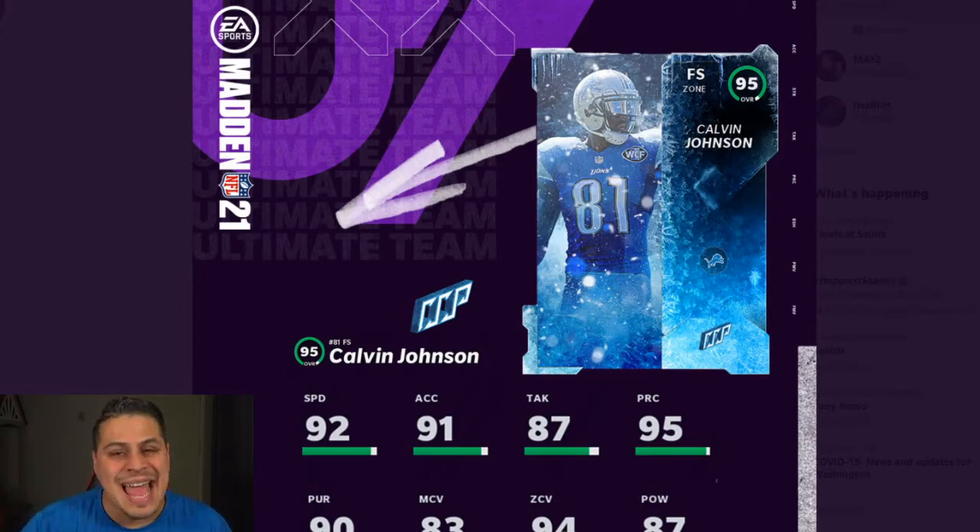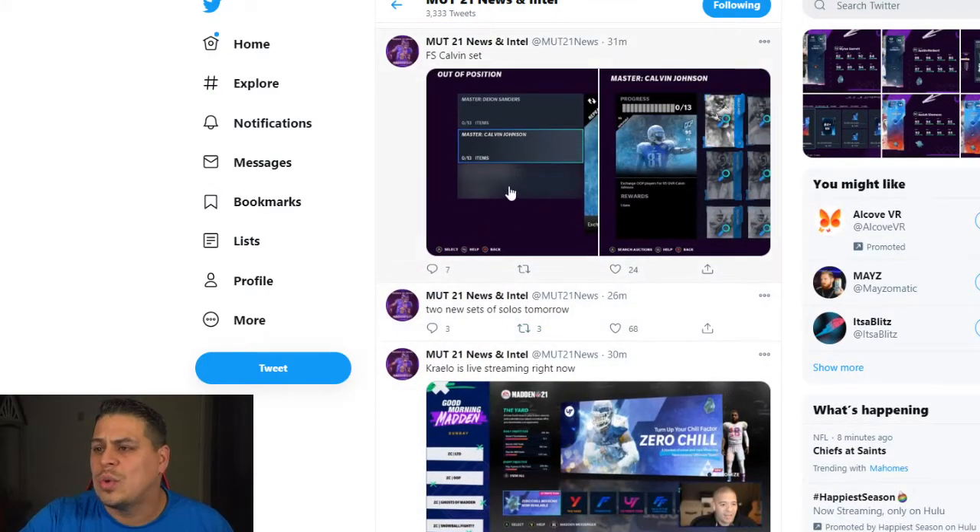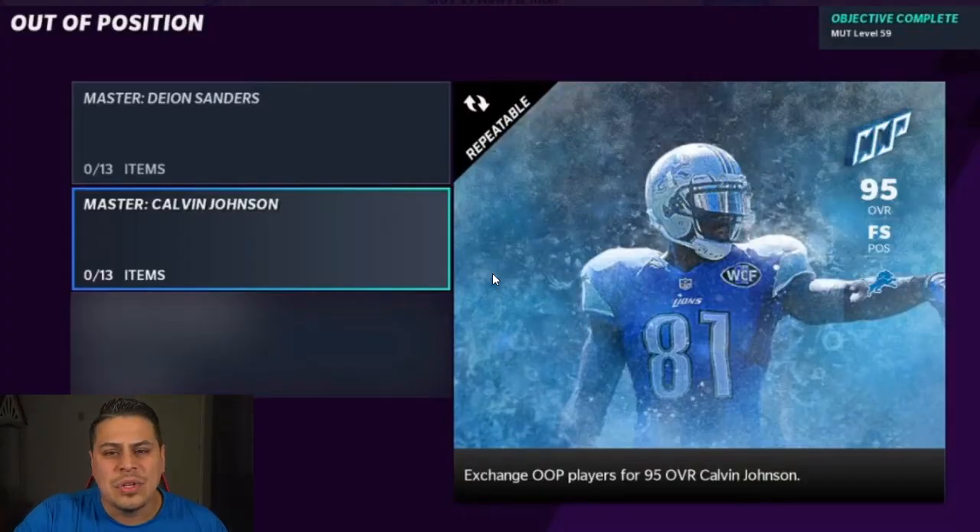He has 92 speed with 91 acceleration, 95 play recognition, 94 man coverage. He is a zone free safety. Historically this card is the best user in the game, so there's a lot for us to go over. There's Ghost of Madden Past, there is a house rule, so we're going to cover it all. Shout out to MUT21 Intel News for providing these pictures.